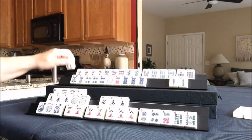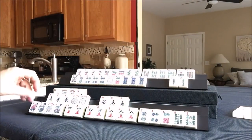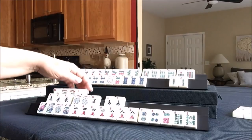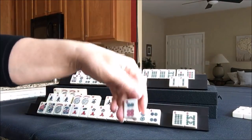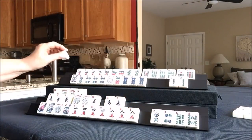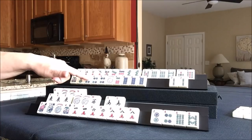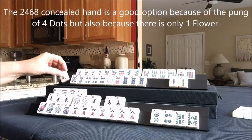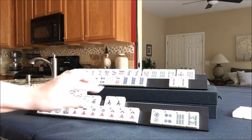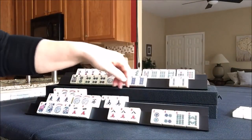Draw for player two: three bam — that's a discard. Player one: flower four. So let's discard the six dot and draw for player two. Oh wait — if we're going to play the concealed version because of this pung, we'd have to throw away a four dot. Let's draw: six crack — that's a discard. And here we can pung. I'm going to put it back here in the back. So there's a pung for them.